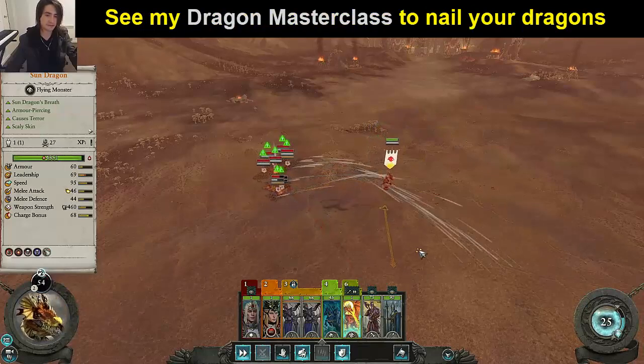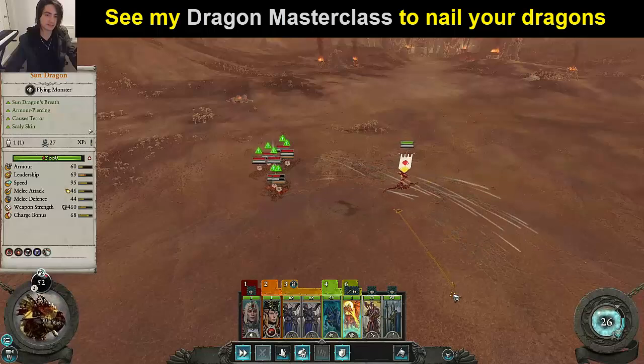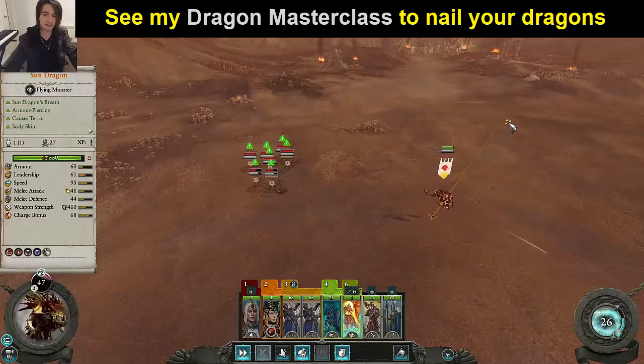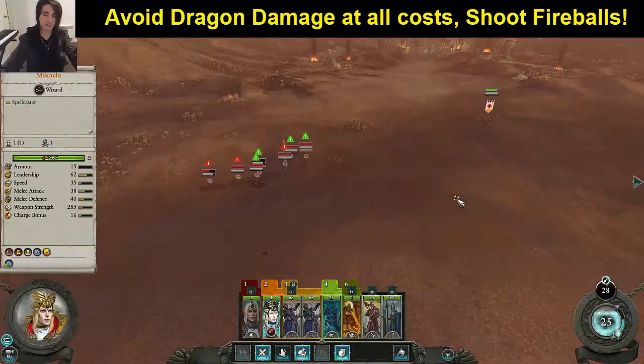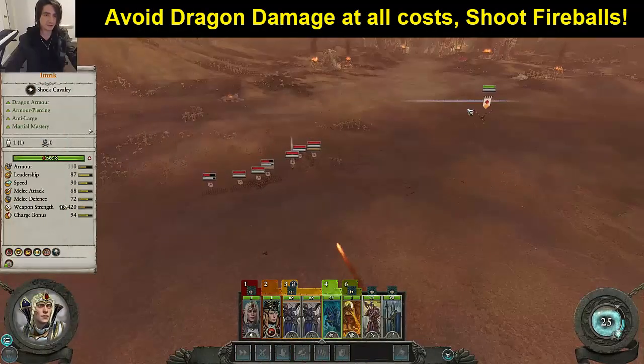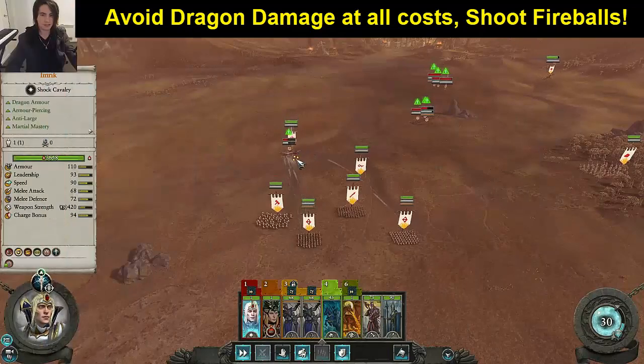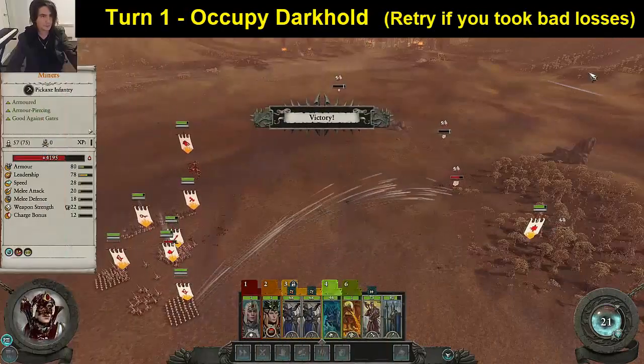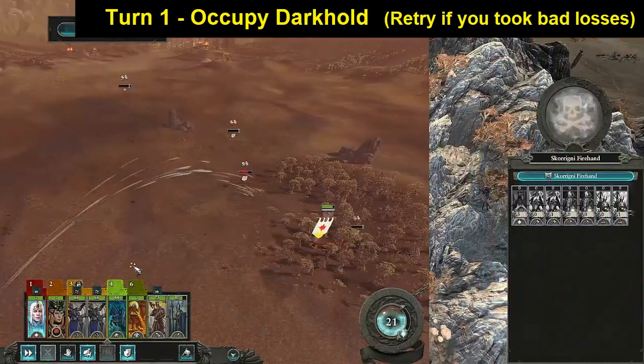When dodging with missiles, go three clicks one way, three clicks the other way really rapidly. What it does is weave the dragon around the arrows and you'll take very little damage. Keep shooting fireballs at the Lord and they'll eventually come your way. Charge Imrik into the back of some units to get them to turn around, and this will expose their backs to your arrows.